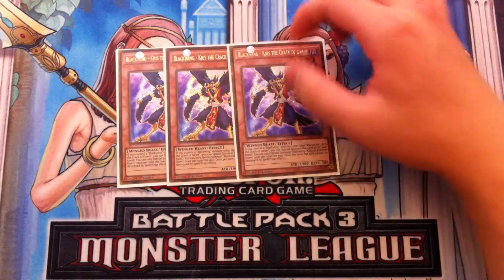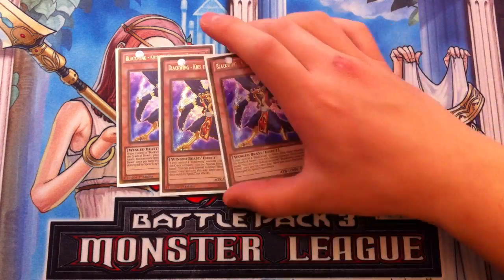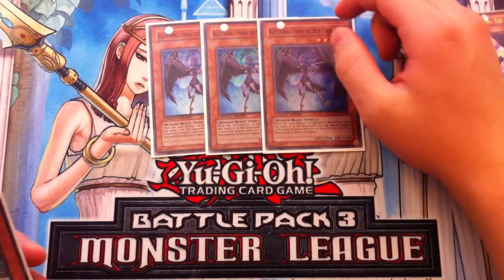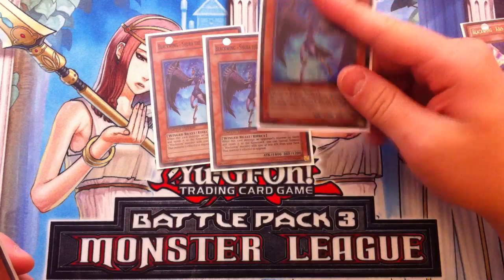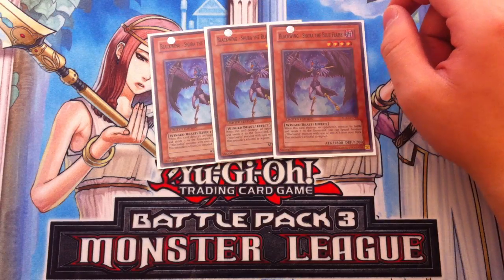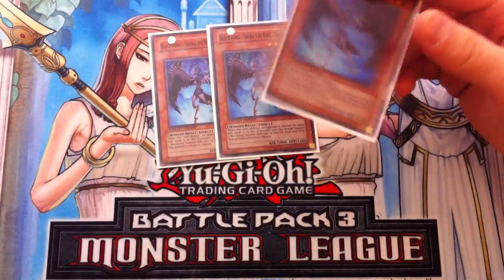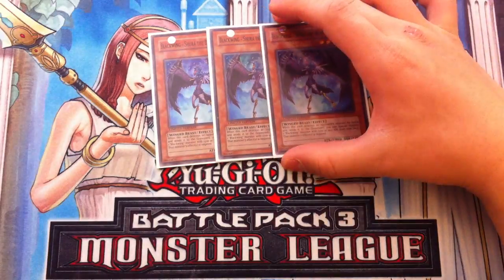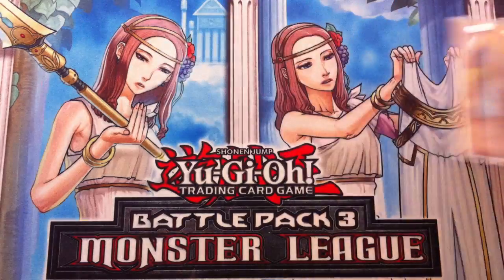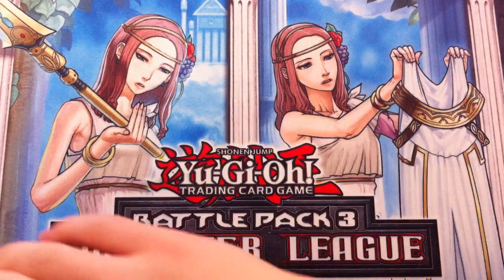Triple Chris is absolutely amazing, and this is the only new support card I play in the main deck. I'll explain why I do not play Pinaka — because I play something better in the main deck. To accompany Triple Chris, you play Triple Shura. Shura is absolutely amazing, one of the oldest Blackwing monsters. When she destroys a monster by battle, you can special summon a 1500 or less attack Blackwing monster from your deck — Gale, Steam, anything 1500 or lower. Triple Shura is self-explanatory.